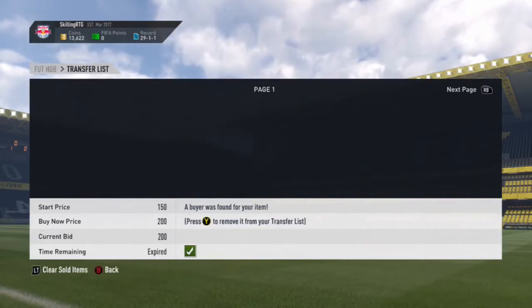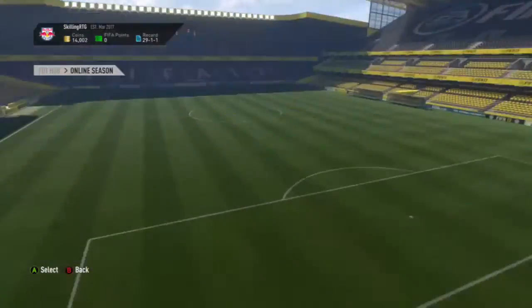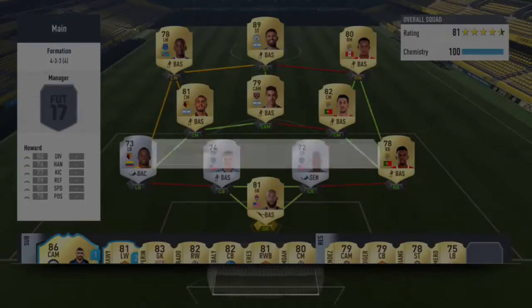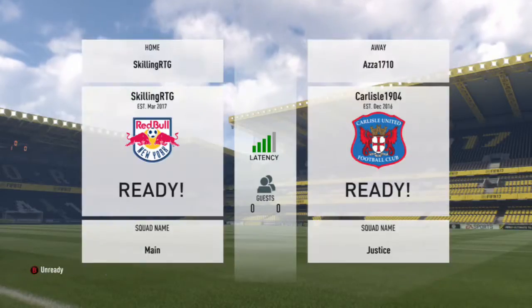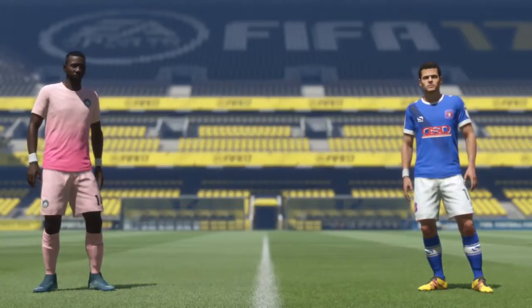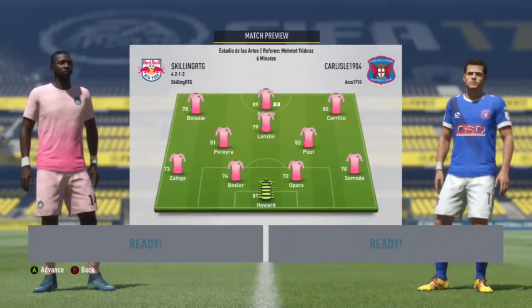Then we go and sell that Japanese guy there and that English one there for some nice profit. After doing that guys, I decide to go straight into Division 6 and switch up the team. I go with the BPL hybrid team, and then we go with our away kit there, the Chavez one from the Liga Nars.